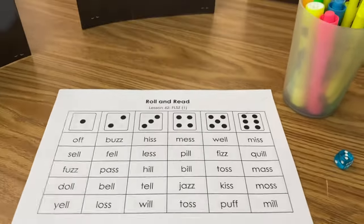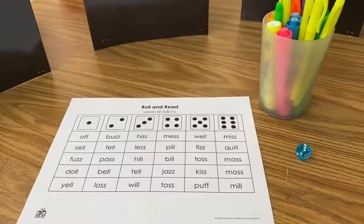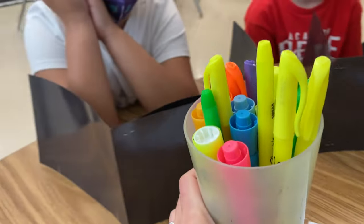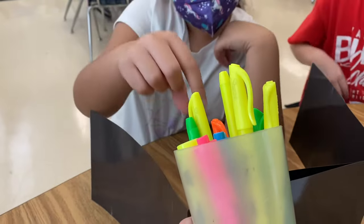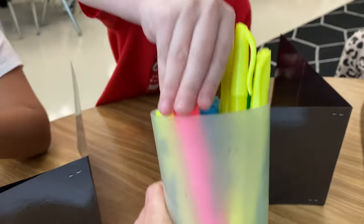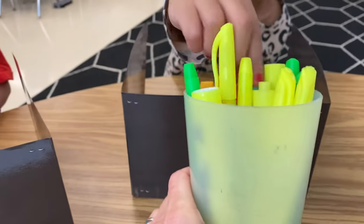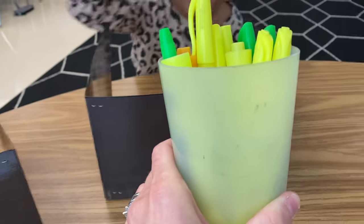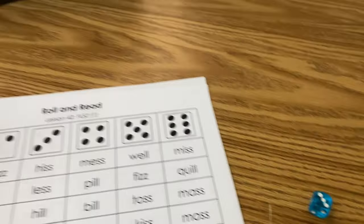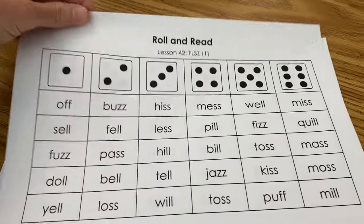Today we are going to play the game Battleship. Here are the supplies you will need. Each student will need two different colored highlighters — go ahead and pick two different colors. You will also need one die and a roll-and-read U-fly game board.